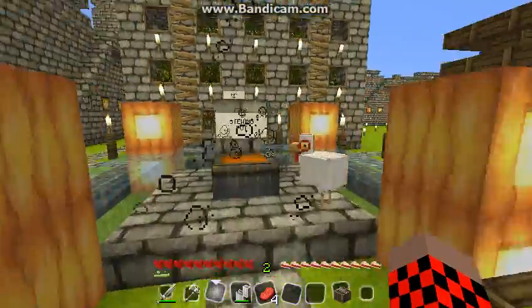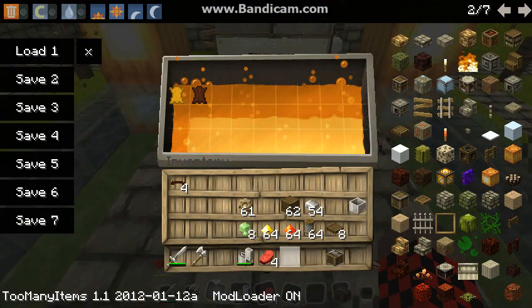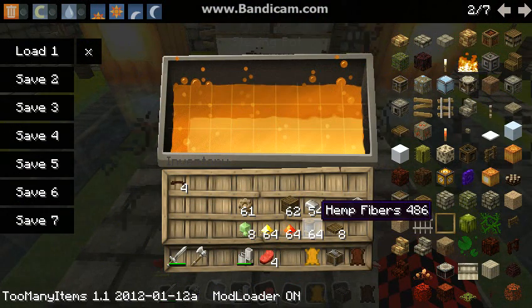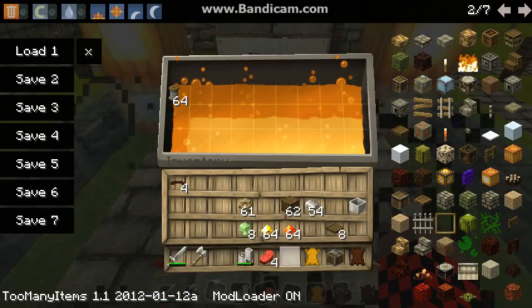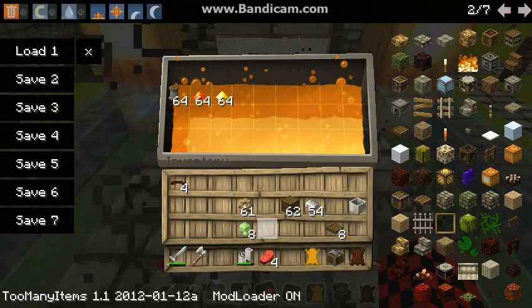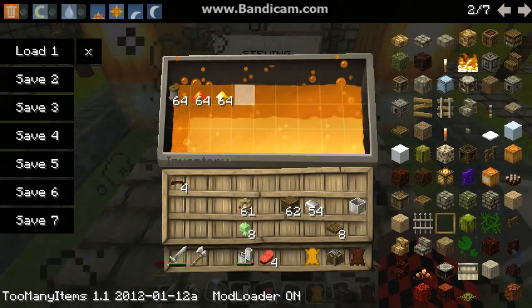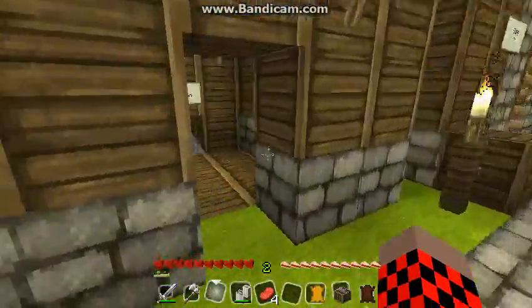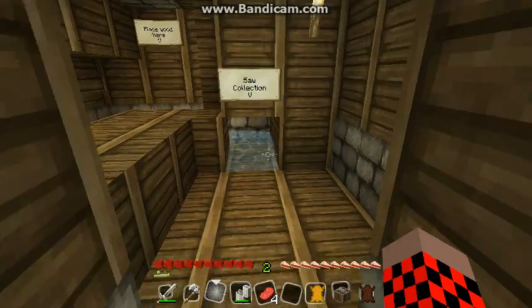So before I install the saw, I'm going to start making some filaments for light blocks. You can use string or hemp fibres, redstone, and glowstone dust. One of each of these will produce one filament, which will allow you to make one light block, and that can be used to significantly speed up our hemp production.